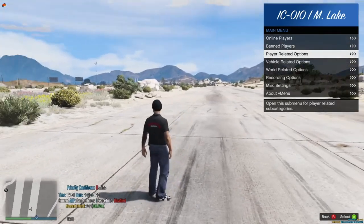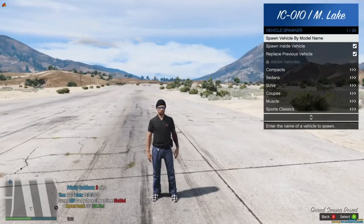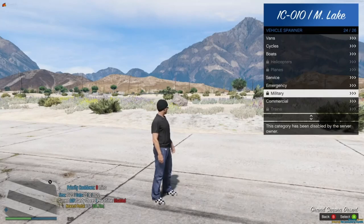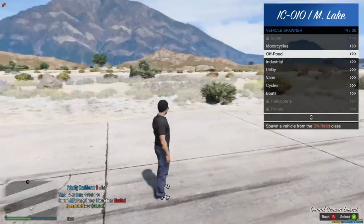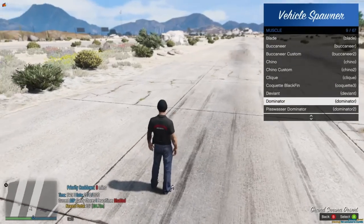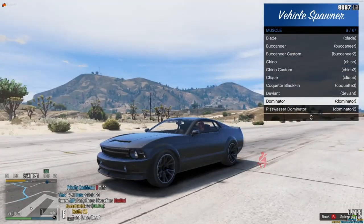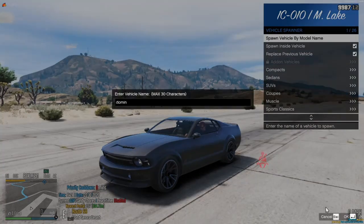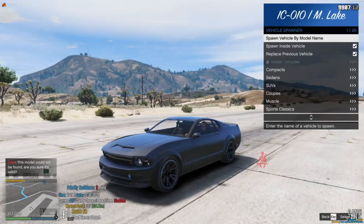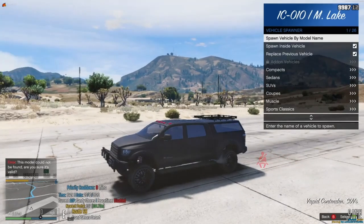Moving on from player-related options, we get into vehicle options. Vehicle spawners are linked to your civilian rank — military and trains are locked, and I have access to more than a probationary civilian. If I want to spawn in the Dominator, I just select it and it spawns in. If you know what the car is but not where to find it, you can spawn by vehicle model — just type the spawn code and it spawns in for you. That's a very nice feature of 5M.